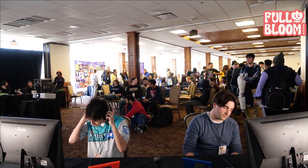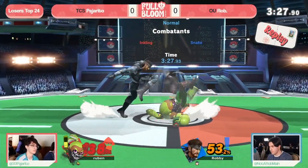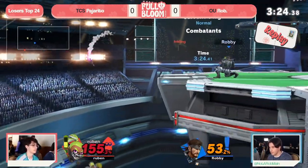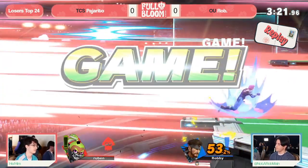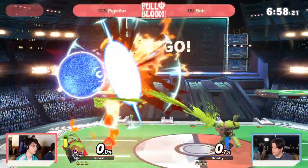Beautiful stuff from Rob — just quick reaction. You saw the no pummel, instant throw, and hey, I'm going to catch you slipping on this DI. And here at 155%, you're actually past the percent where down throw up tilt would have confirmed anyways. You also had down throw F-tilt. That grab was death seven ways to Sunday. But I appreciate Rob showing us the rarest one.